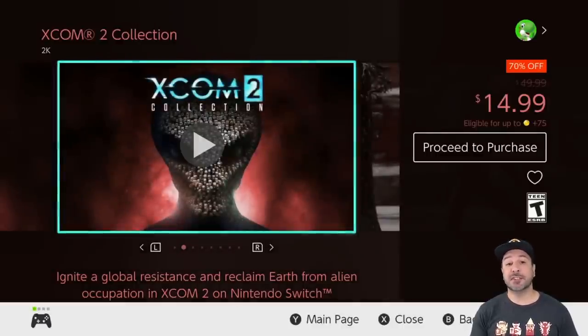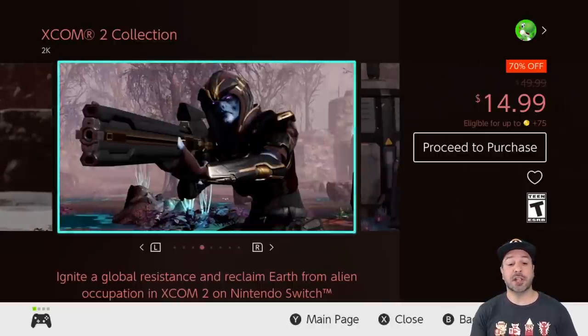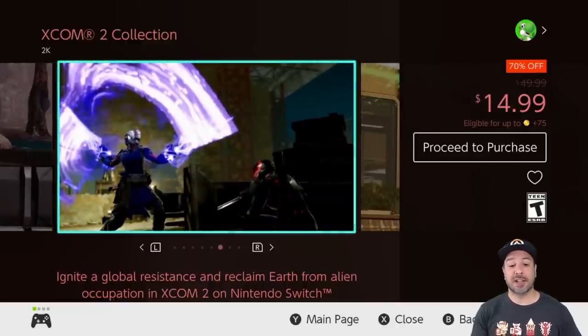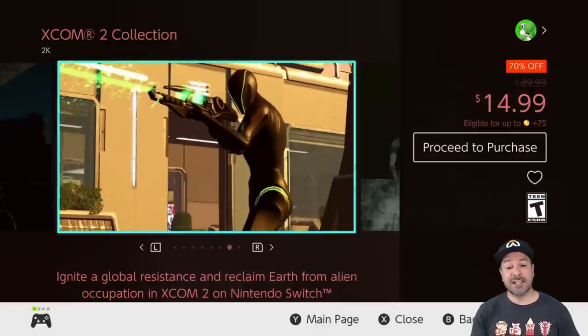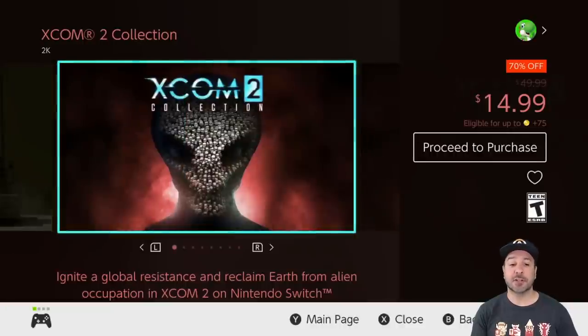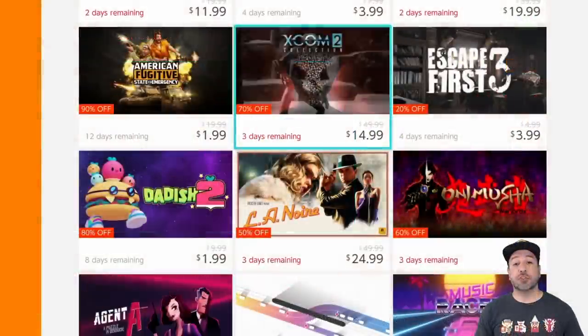Next is the XCOM 2 Collection, getting a final shout-out before the deal runs out — still 70% off at only $14.99. This is a tactical shooter that is a must-play for anyone into that style of gameplay. Is the Switch the best place to play it visually? Maybe not, but for the portability and the pickup factor, the XCOM 2 series has a great home on the Switch.